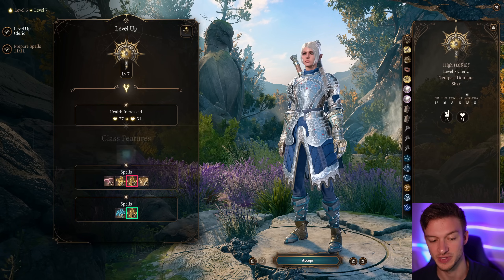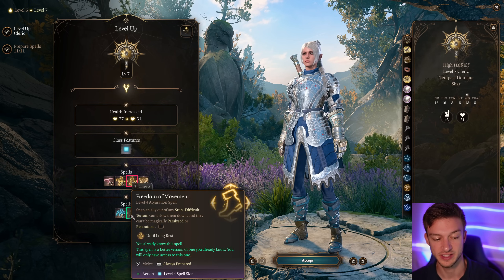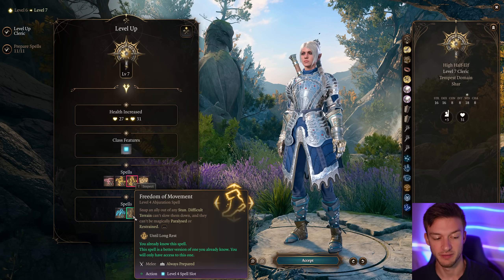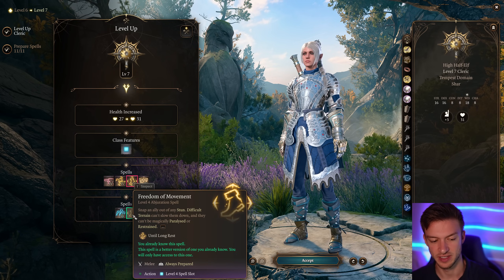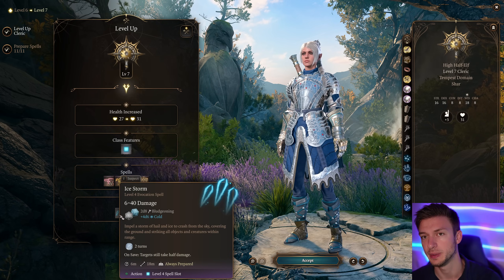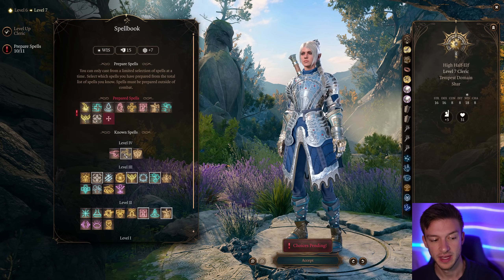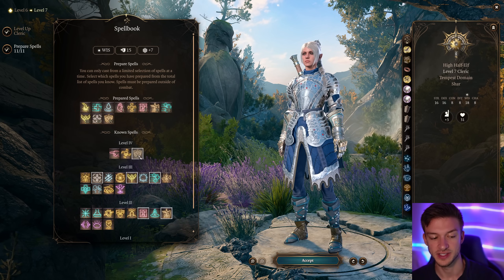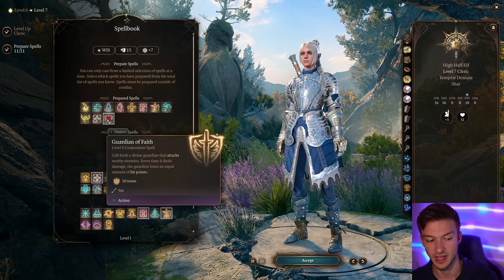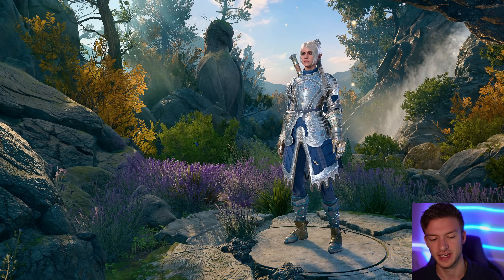At level seven we get Guardian of Faith and domain spells Ice Storm and Freedom of Movement. Freedom of Movement is mostly useful if someone is stunned — not something you'll use often. Ice Storm is nice because you can create an icy surface for enemies to slip and fall, causing them to lose concentration and essentially lose their turn. We'll take Guardian of Faith at this level — it calls forth a guardian that attacks nearby enemies, has 60 health, and deals 20 damage per attack.